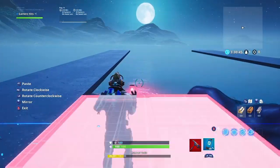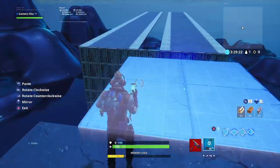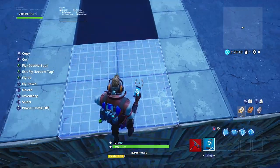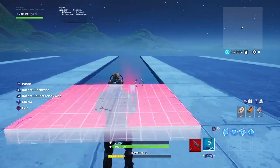Once you're done with that, I recommend getting the half-street, half-sidewalk block and placing it down all the way as far as you want it to go on each side. Then once you're done with that, place the sidewalk going straight up the middle.